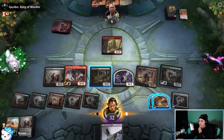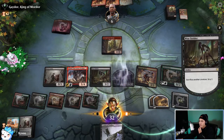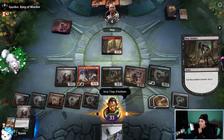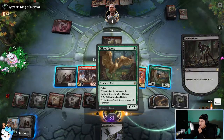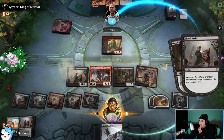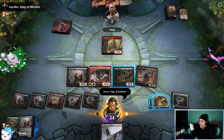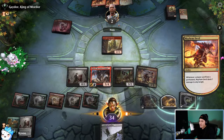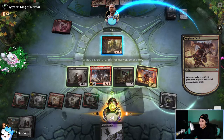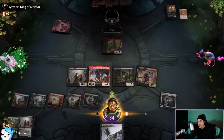Can we do six damage if we Woe Strider? Yeah we can — we can actually kill them this turn. One damage, one damage. We sack the Woe Strider for Gilded Goose, then go one damage, one damage. We sack our two treasure tokens to get the Mayhem Devil triggers just to show all the ways that we can sacrifice things. We beat mono red Goblins in game one — usually that's a very very difficult matchup.